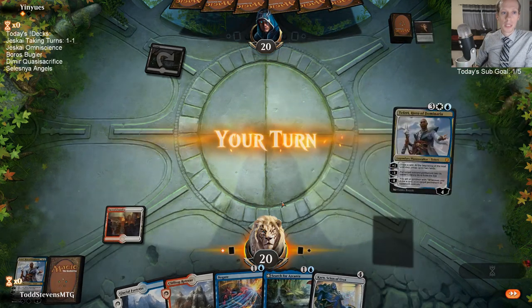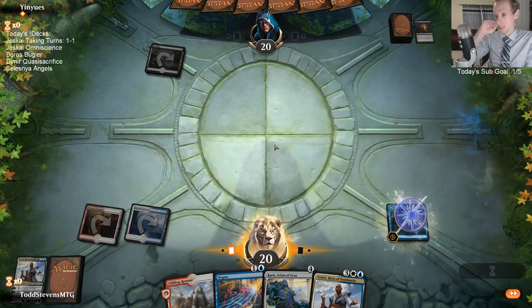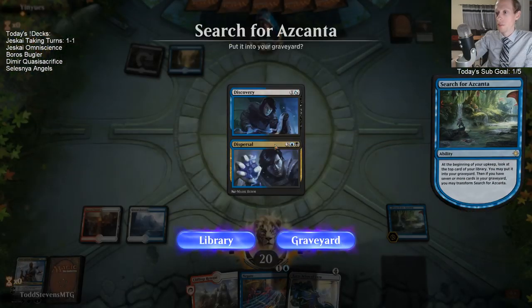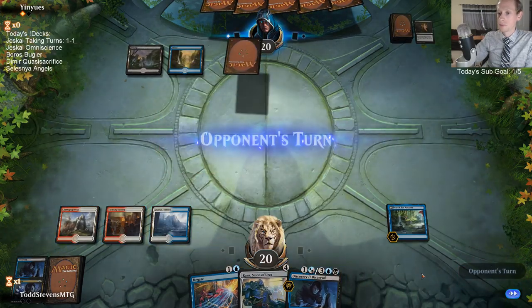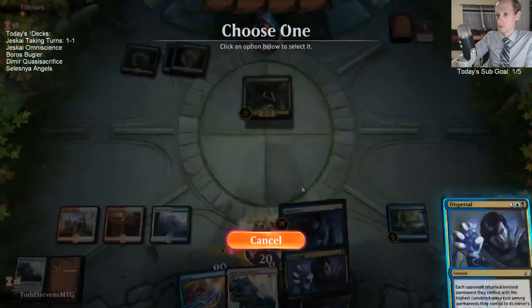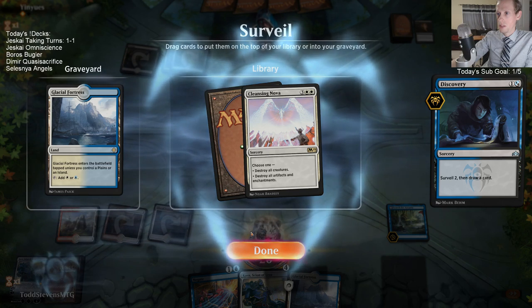Trying to figure out the best format to play on Arena and what goal to have - I come from a Modo background. Our opponent did not take Search for Ascanta. I think that's an easy Search for Ascanta take there. I'd much rather have Search for Ascanta in this matchup than Teferi. Let's see if we find one of our Lava Coils. We do have a Nova next turn.